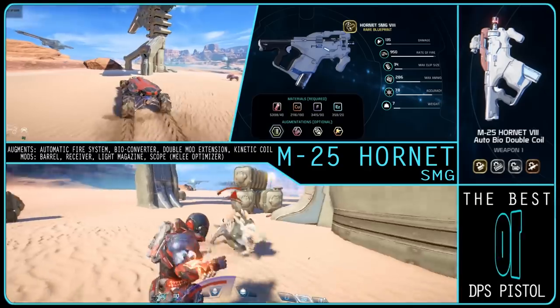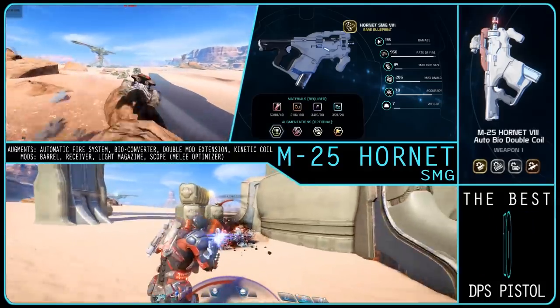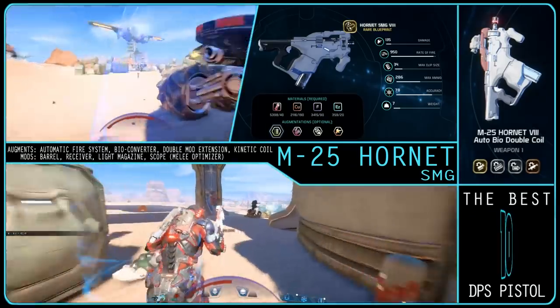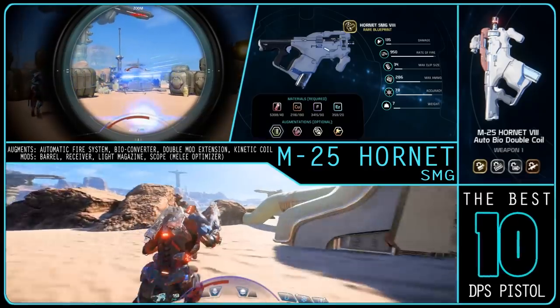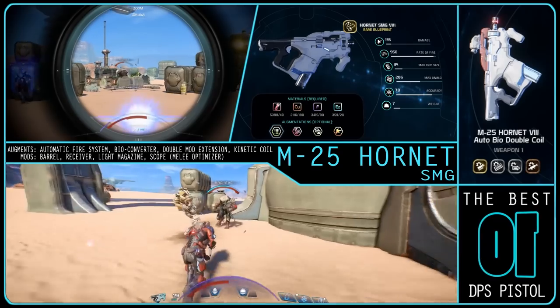The Hornet has no shield or armour modifiers but does have a weak point damage bonus of 25%, which it has the accuracy and stability to utilise at short and medium range. The optimum augment and mod build would involve: automatic fire system, bio converter, dub mod extension, and a kinetic coil if you have the cryo perk. For mods, you'll want barrel, receiver, light magazine, and either scope or melee optimiser depending on your preference.